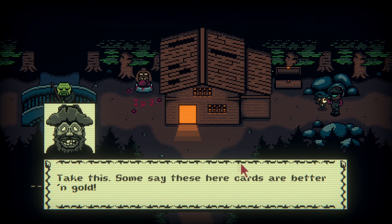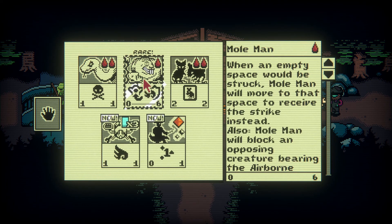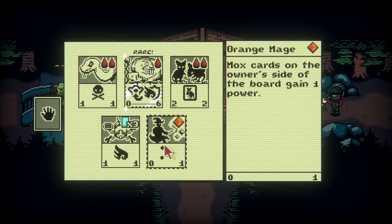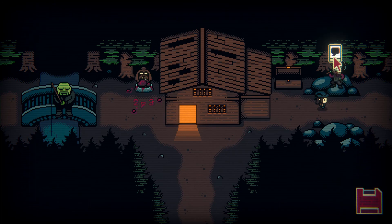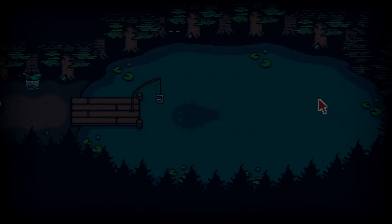These cards here are better than gold. Another beast deck. What's this? A Mole Man - nice. Insectodrone - Insectodrones will strike an opponent directly even if there's a creature opposing it, so it's just a flying thing. Orange Mage - cards on this owner's side of the board gain one power - that's pretty cool. Fieldmice. These cards were added to your collection. The way to Yonder Pond is clear - we'll head this way then.